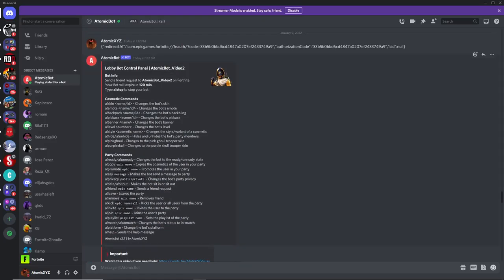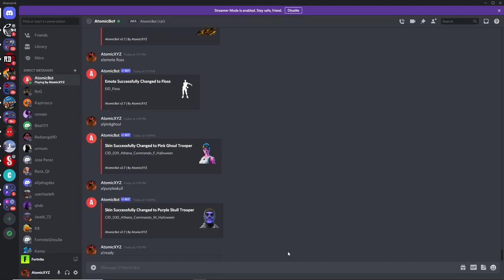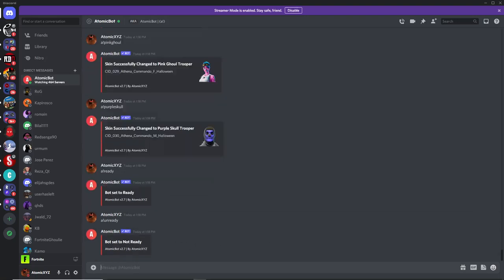If you want to use any party commands, all of these will work. You can do the ready command — A!ready — and this will make the bot appear as if it's ready in the party. If you want to do unready, just type A!unready and that will make the bot show as unready.